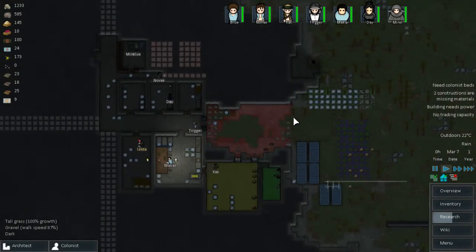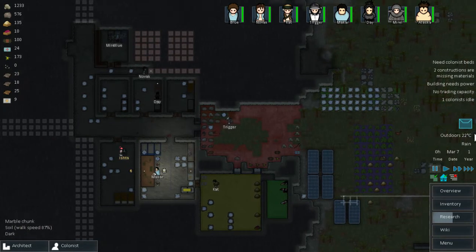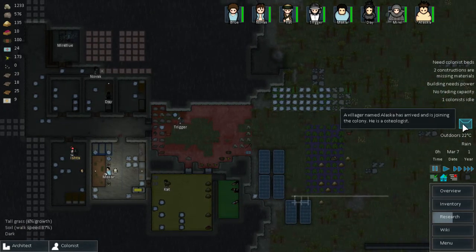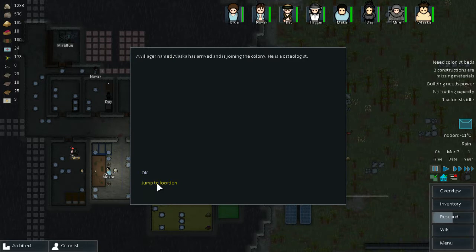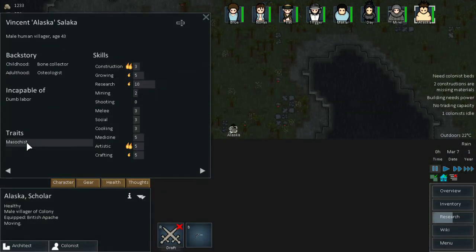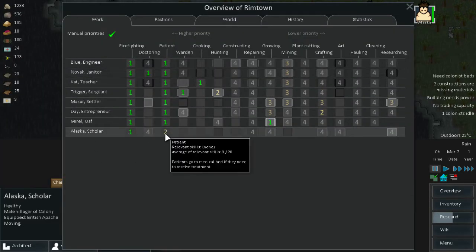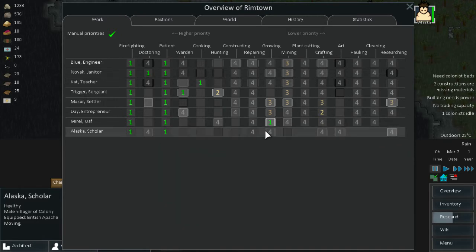Hello guys and welcome back to RimWorld Alpha 8 modded series. In this episode we have a few things we have to control. First let's check it out - a villager is joining the colony! Alaska, let's check you out. Wow, you are good. Exciting - not getting hurt, that's fine. Artistic, crafting, constructing, growing and research. Well guess what Alaska, you are going to be our main constructor. How lucky a start is that, seriously.